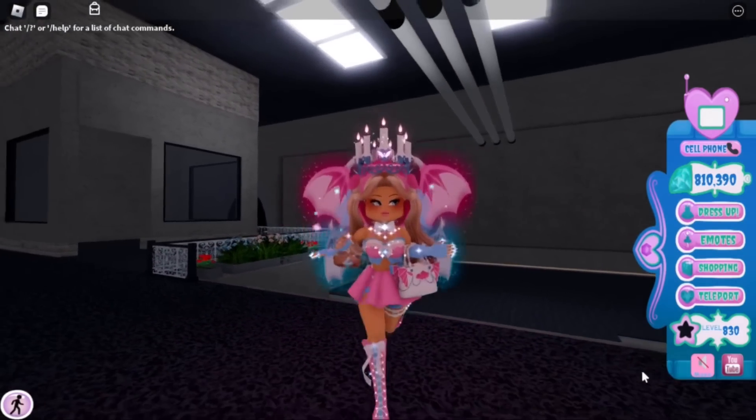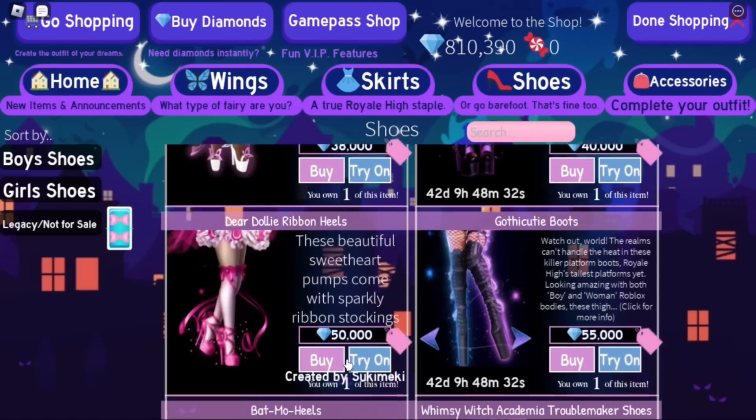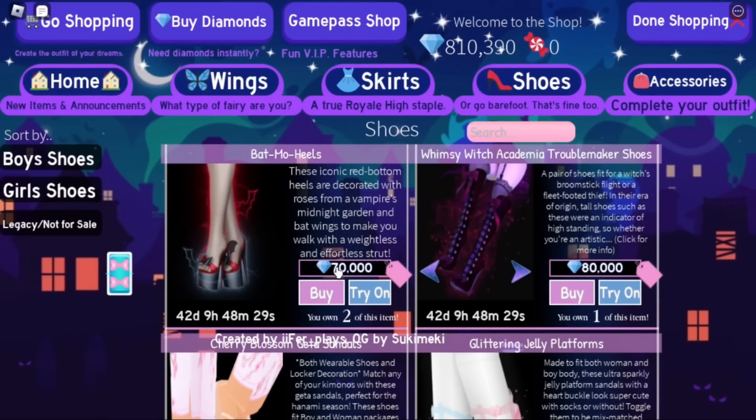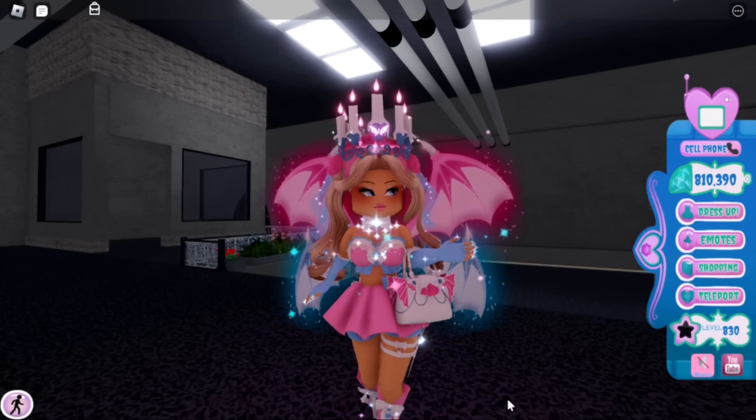Speaking of toggles — the Batmo Heels did finally get a rework. If we go to the shop, the price has increased to 70,000 diamonds — these were 33k before. I recommend going into an older server, like maybe the trading hub, and buying the older version for 33k. You should definitely do this before the Wickery Cliffs realm comes out tonight, because by then they'll update all the servers and you won't be able to get them for 33k anymore.